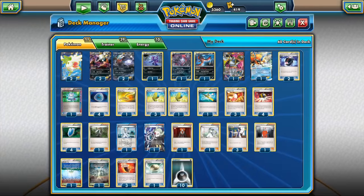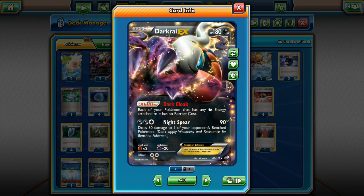We run 2 copies of that Darkrai, and then 2 copies of the Darkrai from the Legendary Treasures expansion in the expanded format. This Darkrai has the Dark Cloak ability — each of your Pokemon that has any Darkness energy attached to it has no retreat cost. This Darkrai will let us move our Pokemon around freely. We'll also attack with it using Night Spear: for 2 Darkness energy and a Colorless, you hit for 90, which is a 2-hit knockout on most EXs.